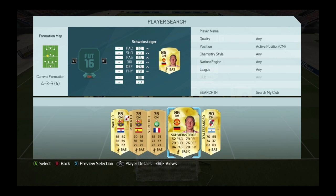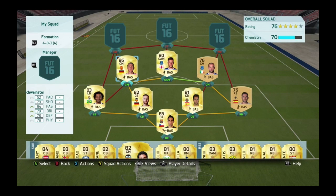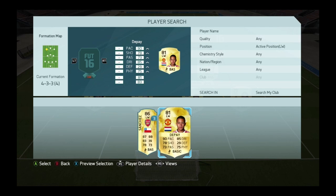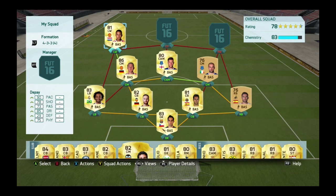Linking up with Mustafi we have Schweinsteiger, who plays for Manchester United — a very good German, getting that German link. This team does have 100 chemistry after changing a couple of players. The only downside with Schweinsteiger is his pace, but he has really good passing. At left wing we have Memphis Depay — 90 pace, look at that! He was called the cheap Ronaldo on this game. He's from the Netherlands, with 78 shooting and 85 dribbling.